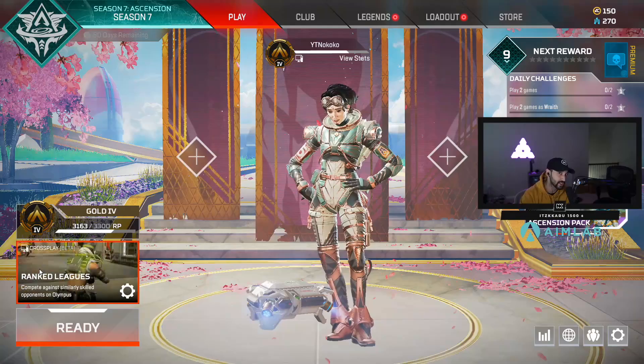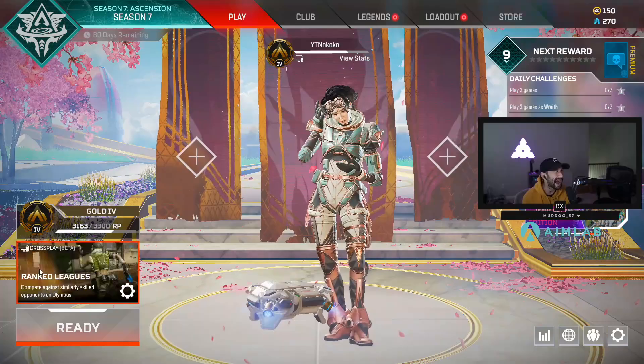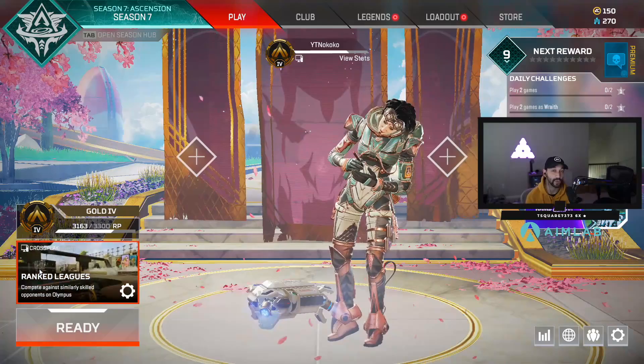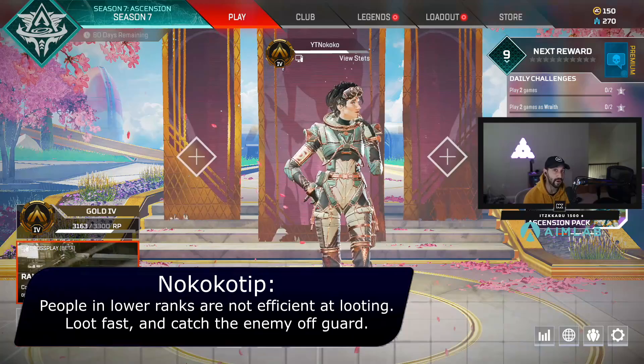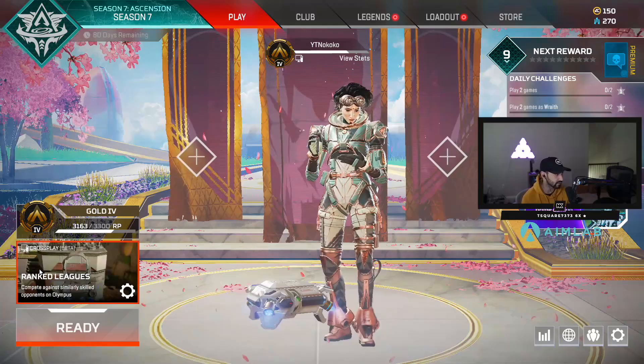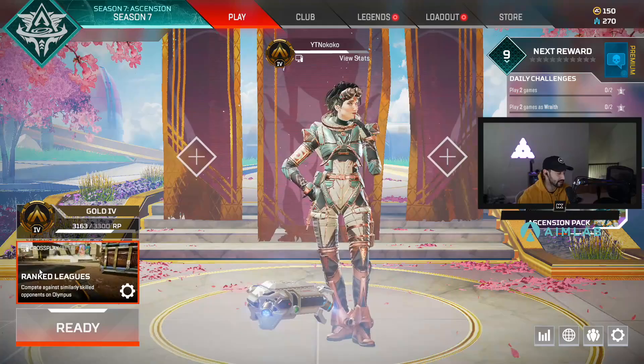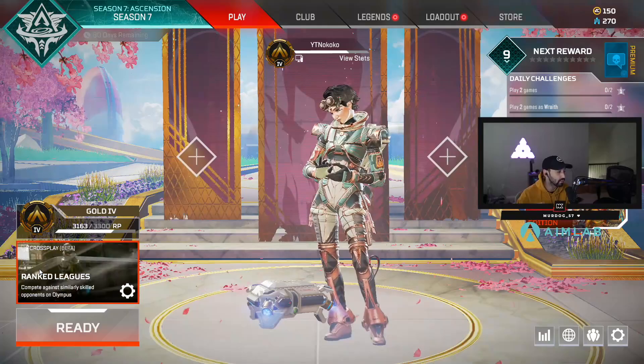Someone took my comment quite literally - I said that when looting as a bronze, I meant loot quickly off of drop. In bronze and silver when you're looting, you kind of run into people staring at a frag grenade for a second, then turning to ammo, then to a gun. Whereas a predator player is just grab grab grab grab move rotate. As you get to gold, platinum, diamond, I'm expecting that you loot quick and rotate quick.